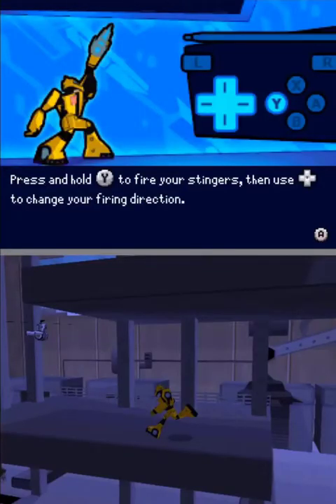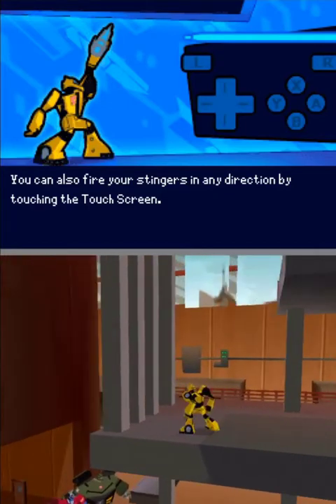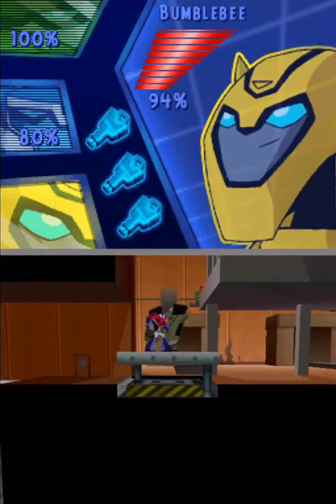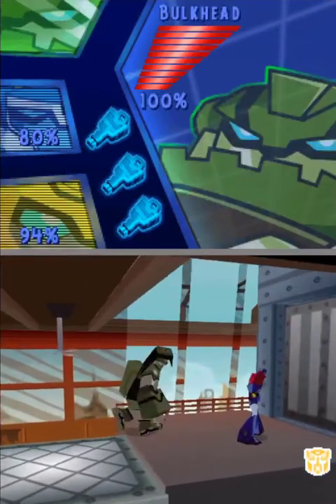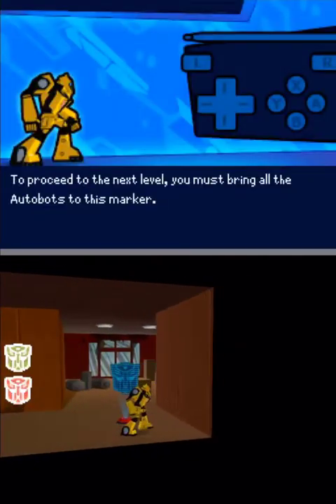Press and hold the Y button to fire your stingers, then use the control pad to change your firing direction. You can also fire your stingers in any direction by touching the touch screen. To proceed to the next level, you must bring all the Autobots to this marker.